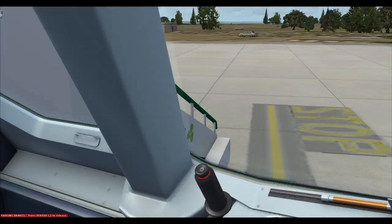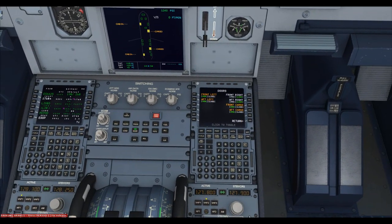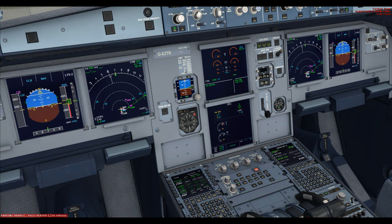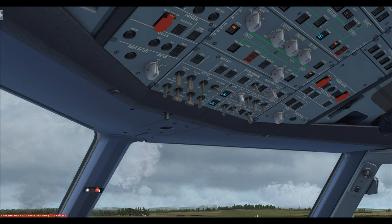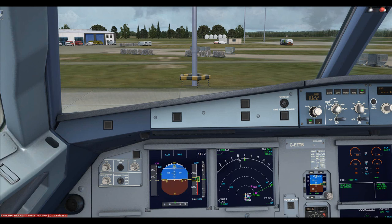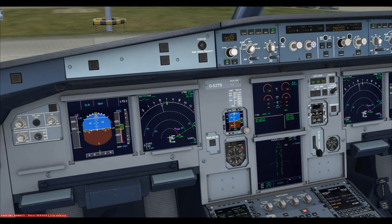GSX has told us it's ready for pushback. Close all the doors — that will initiate the next checklist. Before start checklist: windows and doors closed and locked, APU set on, APU bleed set on (waiting for APU to start), external power disconnected and off, cabin signs set on, thrust levers idle, parking brake on, barometric reference 1022, beacon lights set on. Before start checklist complete.